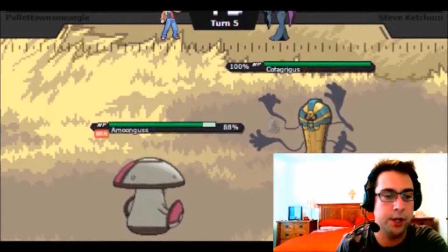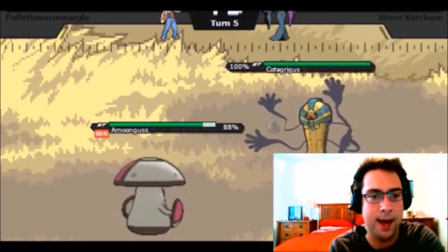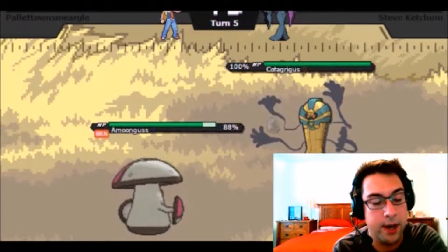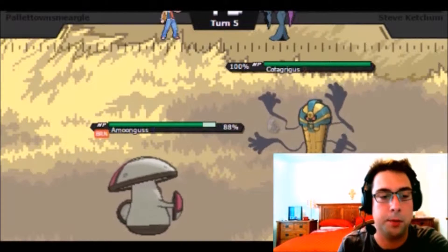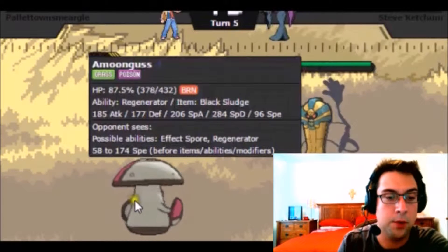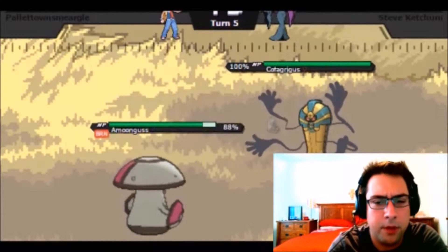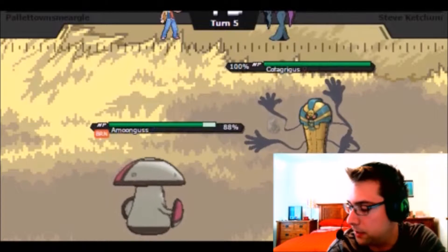I'm trying to think of anybody on the team that could take a Will-O-Wisp and not really care about it — probably Alomomola or Amoonguss, because they have Regenerator and can switch back and forth. I'm going to go out to Amoonguss here, because if he does Will-O-Wisp us, we'd be in a good position to use Spore next turn. As he does go for the Will-O-Wisp, like I predicted, to burn us. That does kind of stink, but Black Sludge should mitigate some of that. Unless he goes for Knock Off, we should outspeed this thing and be able to put it to sleep unless he's running some speed investment.